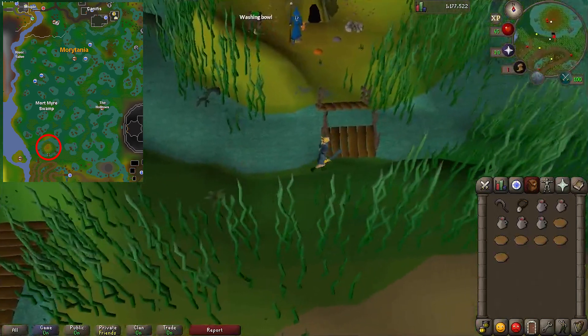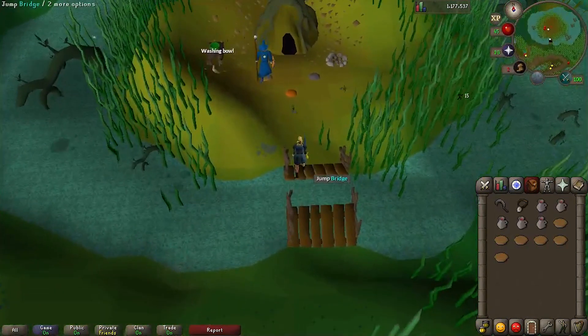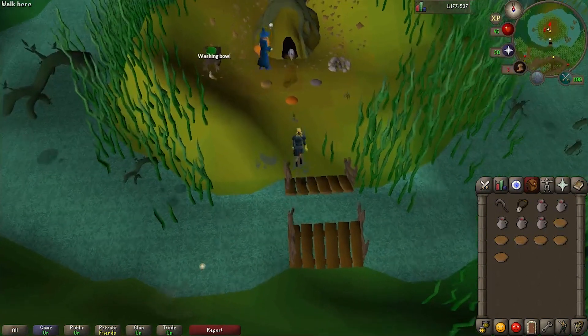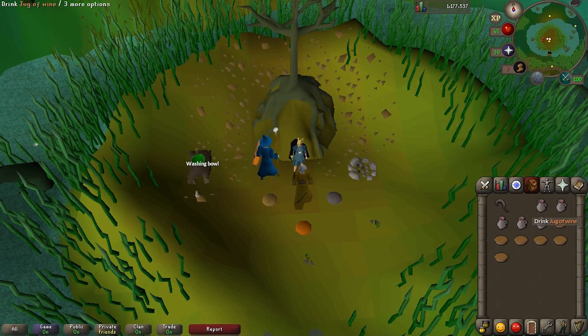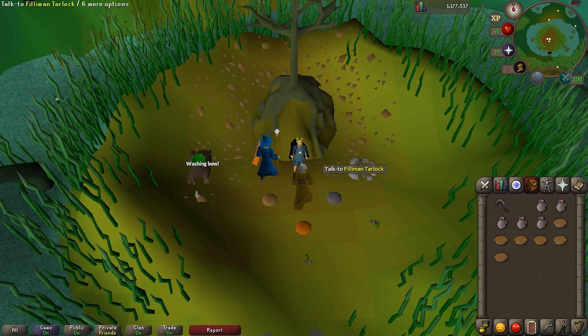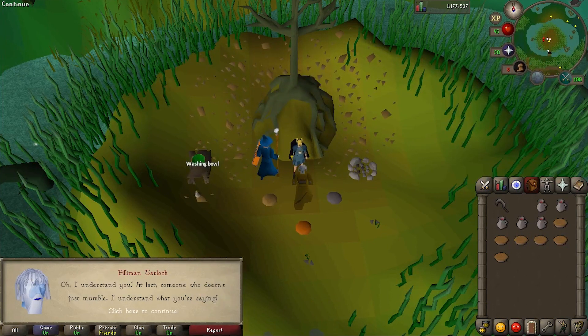Go over here and jump across the bridge. Sometimes you'll fall in the water, that's okay. Now go over here, equip your Amulet of Ghost Speak, and then click on the entrance to the grotto, and a ghost will appear. It's that guy Philemon that Dressel is looking for, but he does not seem to be alive and well.